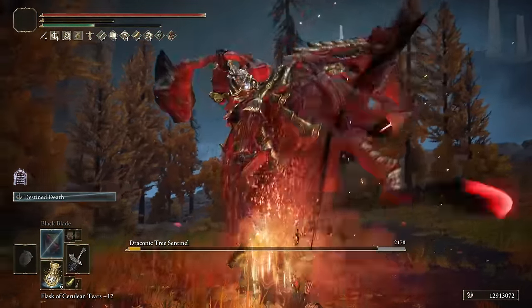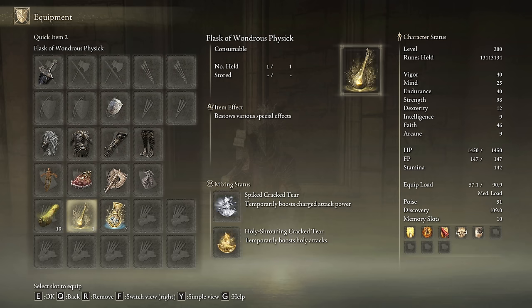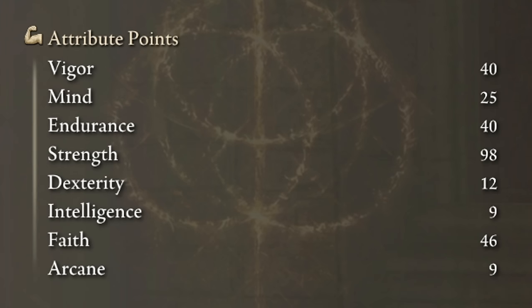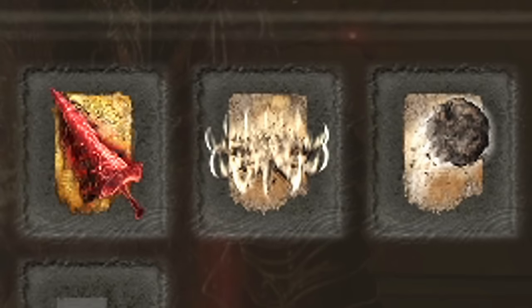You can choose any other armor set you want, but come on — get some help, why are you even thinking about not using it? The greatest talismans for this build are the Ritual Sword Talisman, the Shard of Alexander, the Axe Talisman and the Old Lord's Talisman. In our Physic Flask, both the Spiced Cracked Tear and the Holy Shrouding Cracked Tear will be highly effective. This weapon consumes a lot of stamina so be sure to craft some Pickled Turtle Necks. The best stats for this build are 40 on Vigor and Endurance, level up Strength to 98 and Faith to 46. Golden Vow and Howl of Shabriri are going to be our main buffs. Black Blade, Gurranq's Beast Claw and Stone of Gurranq are amazing incantations for this build.